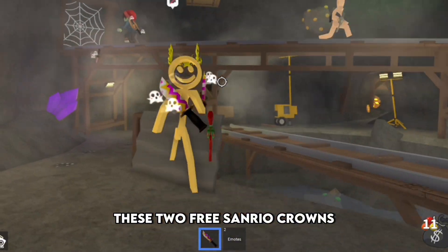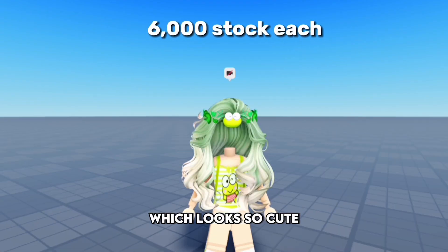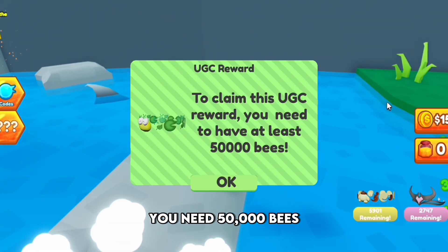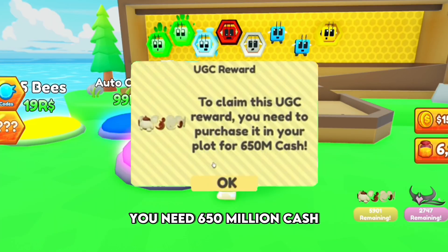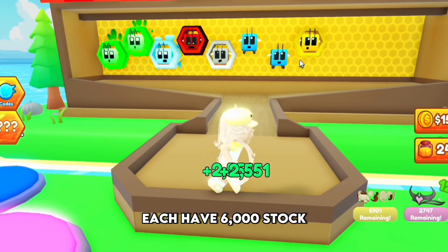Lastly, these 2 free Sanrio crowns are obtainable at the B Factory game: a frog crown which looks so cute with a fit, and a pom pom purin crown which is my favorite. For the frog you need 50,000 bees, and for the purin you need 650 million cash. A lot, but it's worth grinding for. Each have 6,000 stock.